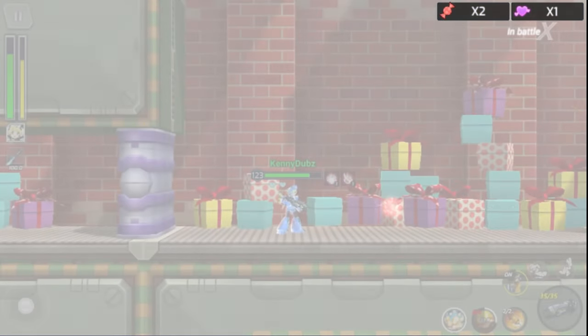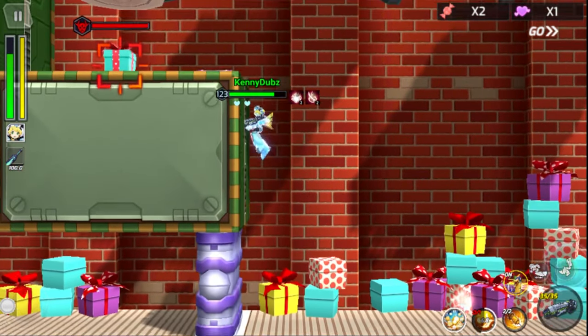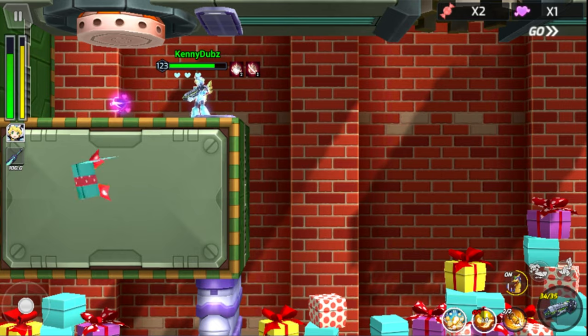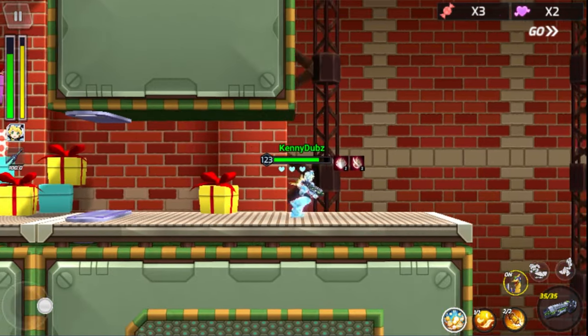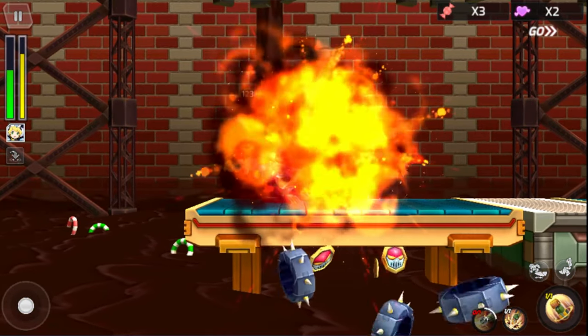Once you beat the mini boss, a piece of candy will fall from the ceiling. But if you go to the top left, you're going to see a box. That box has a piece of chocolate in it — if you were too slow, you would not have gotten that box and you would have missed out on a piece of chocolate.